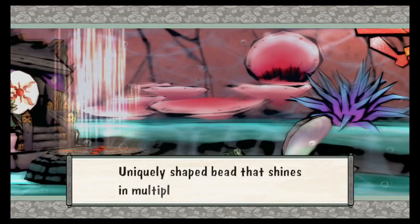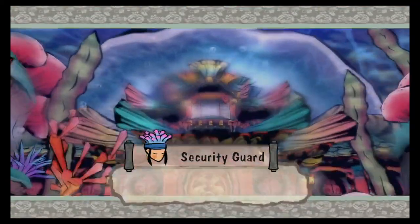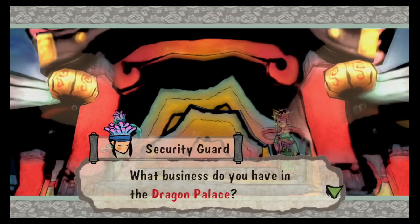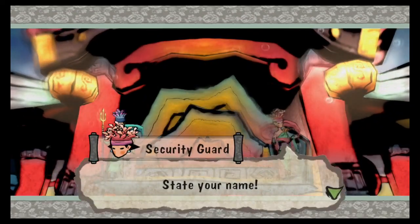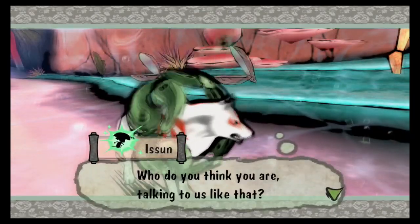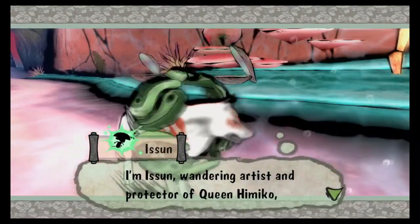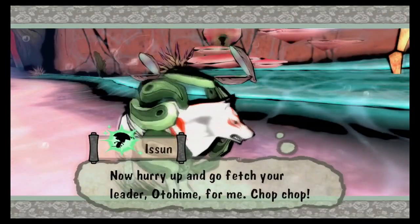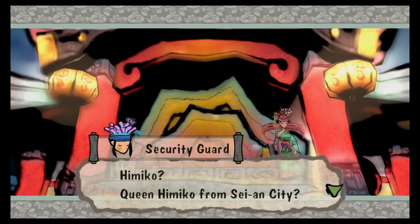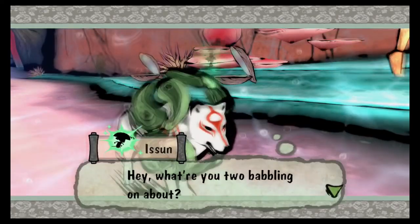Halt, you white beast! Wow, that's pretty discriminatory. What business do you have in the Dragon Palace? The Dragonian Kingdom is no place for land dwellers — state your name. Who do you think you are talking to us like that? Besides, you're the ones who let that Water Dragon run amok. I am Isun, wandering artist and protector of Queen Himiko, ruler of Saiyan City. Now hurry up and go fetch your leader Otahime for me — I don't have time for lowly servants. Himiko? Queen Himiko from Saiyan City? Then that white beast must be... What are you two babbling on about?